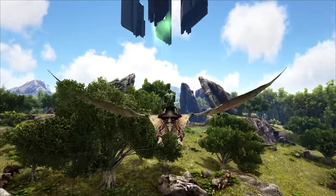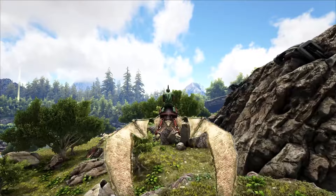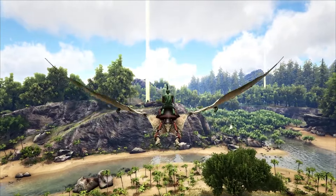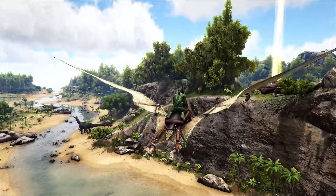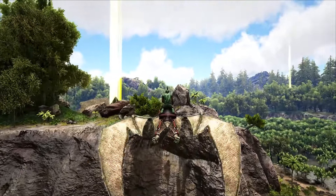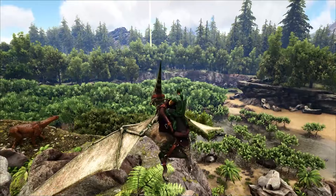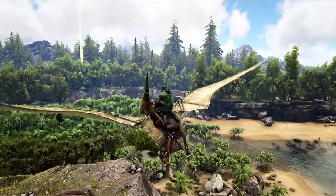Right over here around the green obelisk is also a pretty decent spot. There are a lot of dangerous things that spawn, but if you build up right where that yellow drop is, it overlooks the swamp so you have access to all the cool stuff inside. It's a smaller area, but you have plenty of river rocks, access to metal, and it's a more centralized location for a lot of the caves. If you're confident in your abilities, you can also venture over to the redwoods, which have so many resources — it is absolutely amazing.